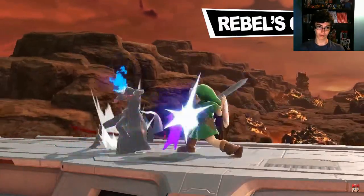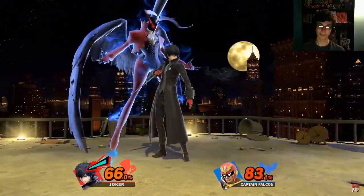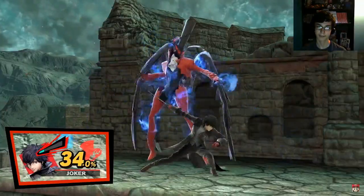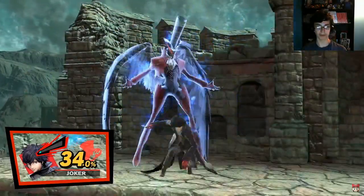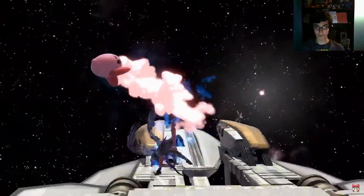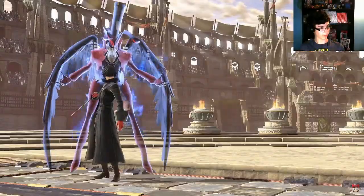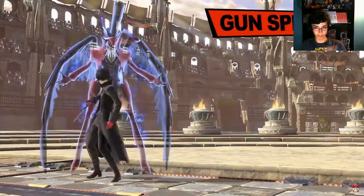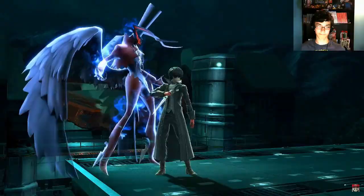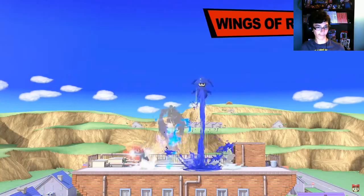Once his Rebellion Gauge is full, he'll unmask and summon Arsene - a manifestation of his persona. Until the gauge runs out, Arsene will assist Joker in a powerful way. It's different than Cloud because it lasts a little longer. With his persona at his side, Joker can deal additional damage with each attack. That's kind of original to have something for the whole meter until it runs out.